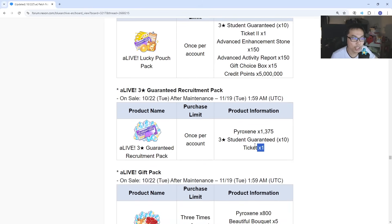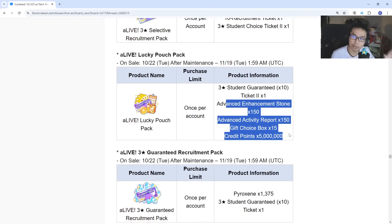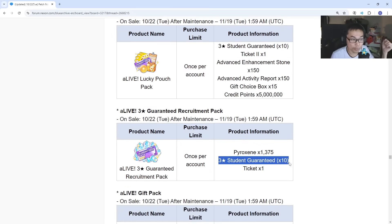You are still going to be able to, if you are lucky, get more than one 3-star — but you're guaranteed at least one 3-star in this 10-pool ticket. Now if you can buy a third one, it's going to be pretty cool, but this one comes with a lot of stuff that you can pretty much farm in the game, so I don't really see the need of this particular one. It's fully random, not a selector, so you can't pick which one you want.